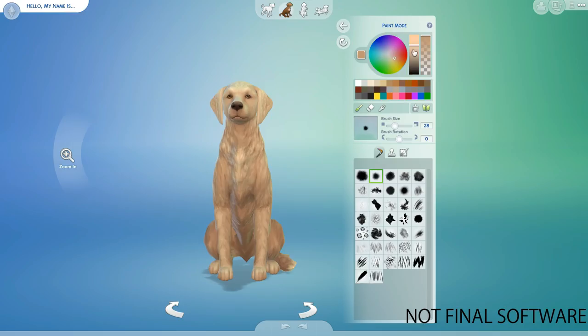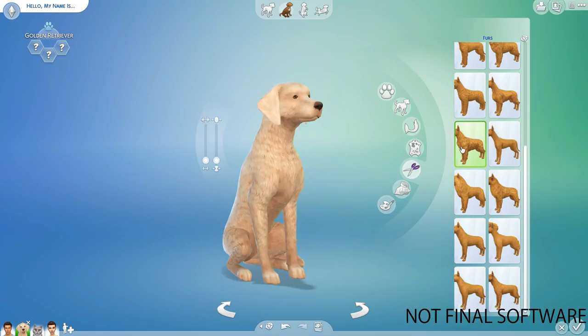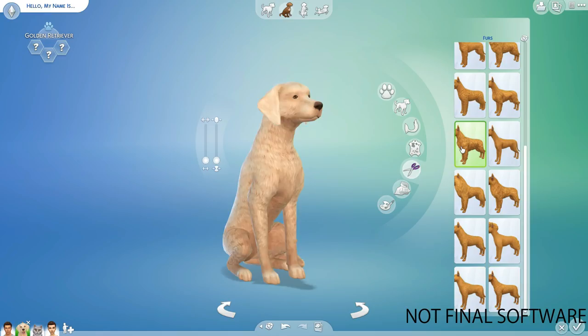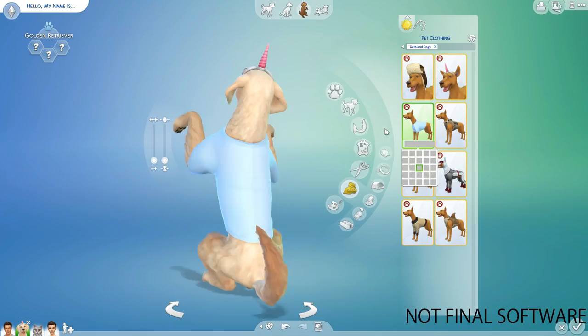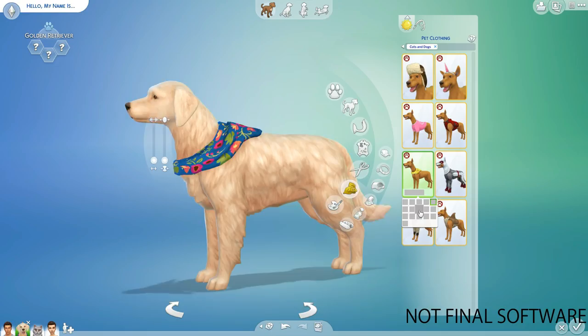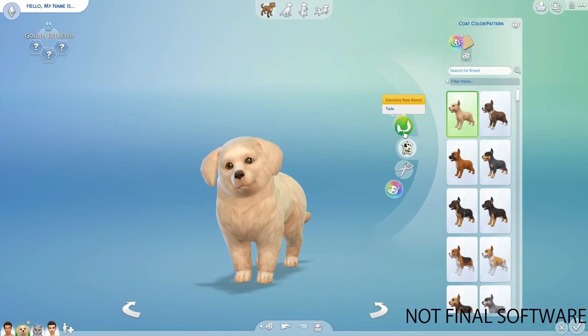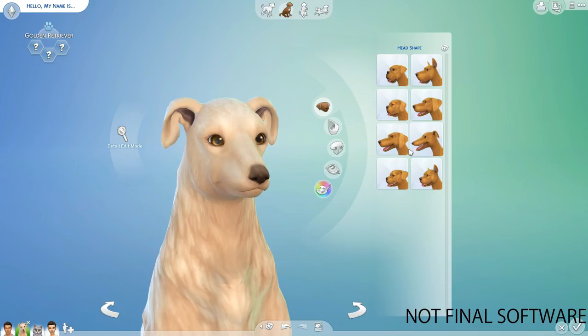There are also pre-made robo dogs if you want a super quick pet creation, or you can go in-depth and spend about two hours creating your perfect pet — there are so many options, they did amazing. And there are clothes, guys! If I had a small dog, I would absolutely put them in a sweater on a walk, and I'm sure when we get a dog again that's exactly what I'm doing.